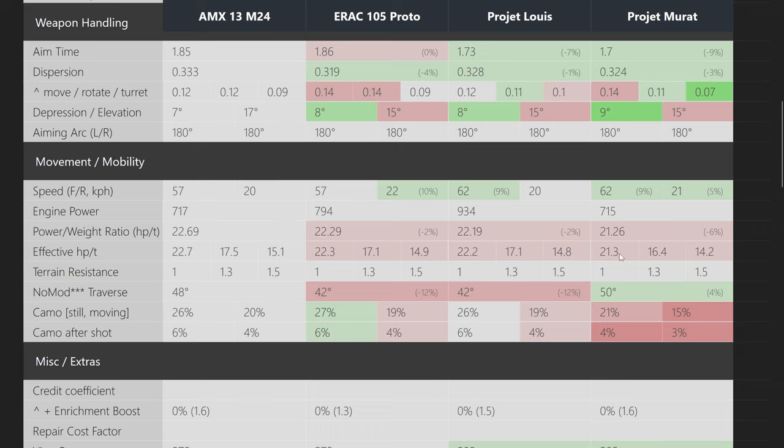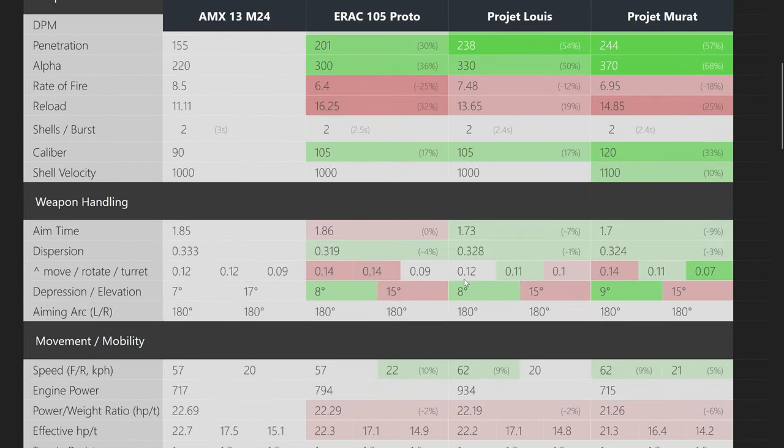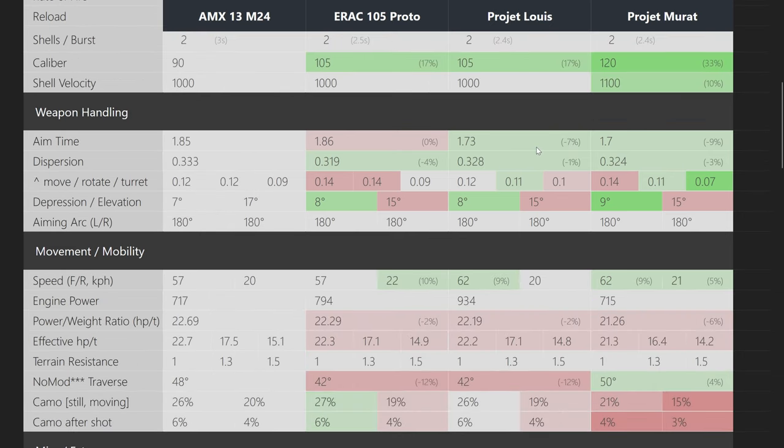The tier 10 is slightly slower at 21 km/h but makes up for it with more traverse speed at 50, while tier 7 has 48 traverse. Camouflage sits around 25 for most of them. Top speed goes up 5 km/h from tier 8 to tier 9 and stays there — a gradual increase just like in DPM and aim time. Tiers 7 and 8 are very similar, then there's a jump toward tier 9, and tier 10 is largely similar to tier 9.